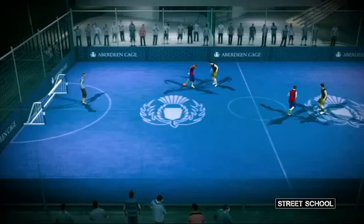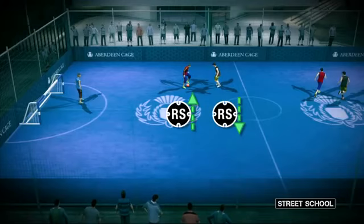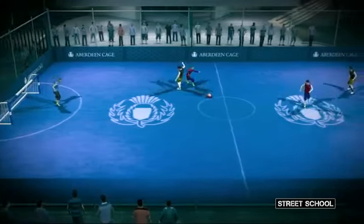Let's start with the step-over. Flick the right stick up or down to do a single step-over with either foot. Link them together to really throw the defender off.